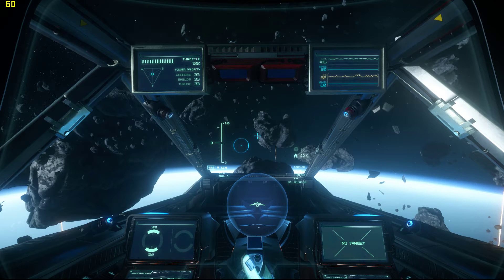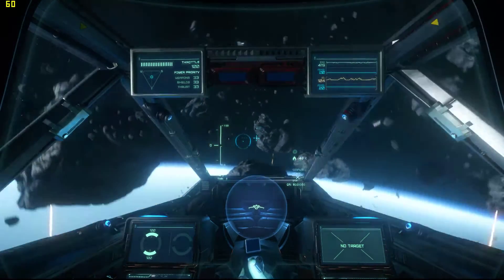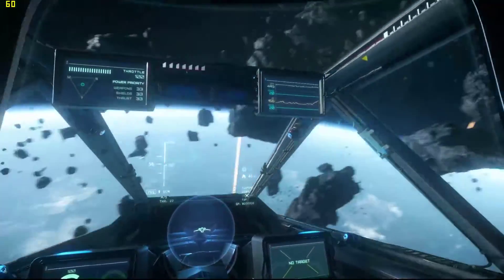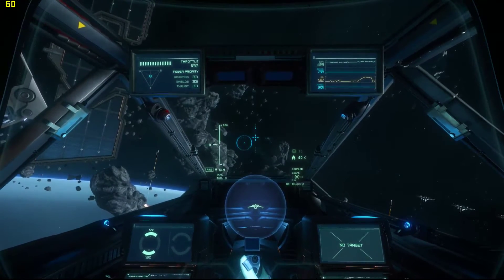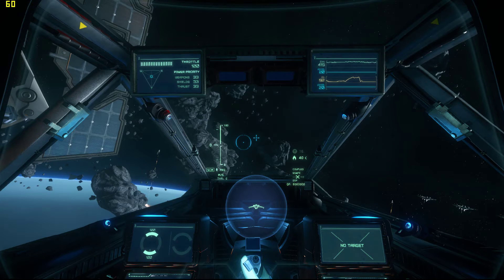Next we have roll, which is the Q and E buttons — Q will roll left and E will roll right. That's really all there is to it, so mess around with that, fly yourself in a few circles. Get comfortable with it, fly around the station a couple times in Pre mode, and once you're comfortable you may want to pause the video. Then hit the V key to get yourself into SCM.